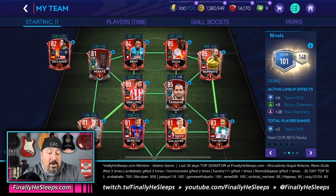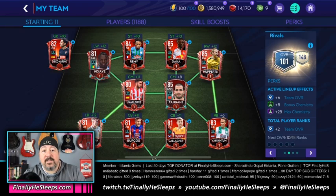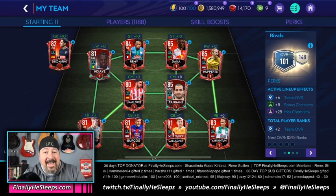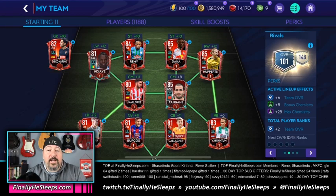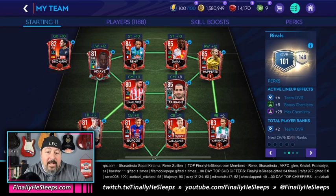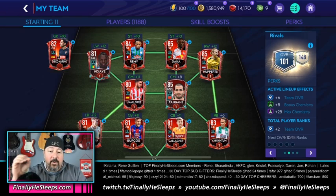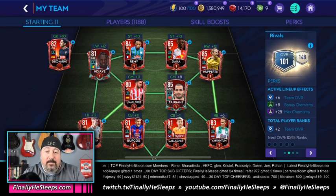We started with baseline 93, which was 101 minus the plus six from perks and minus the plus two from ranks. Now I'm looking at each player's total OVR — their current OVR plus boost upgrade — comparing that to the baseline and keeping a running total. Above 93 is positive, below 93 is negative. Our left wing is 81 plus 12 which is 93, so he's a zero — neutral, not adding to nor taking away from the OVR. Remy is 84 plus 10, which is 94 — that's one more than the 93 base, so that's where the plus one comes from.